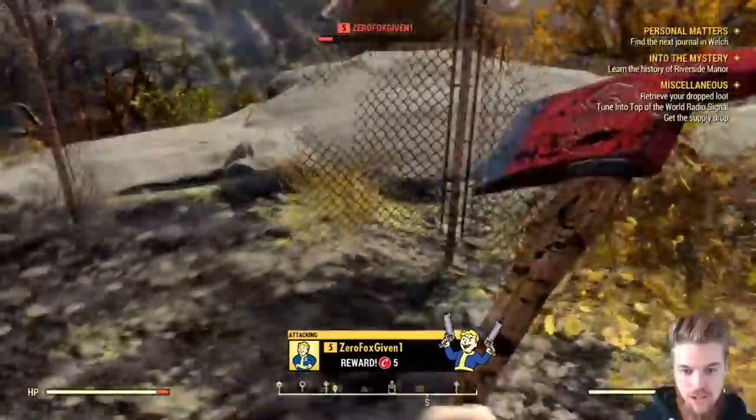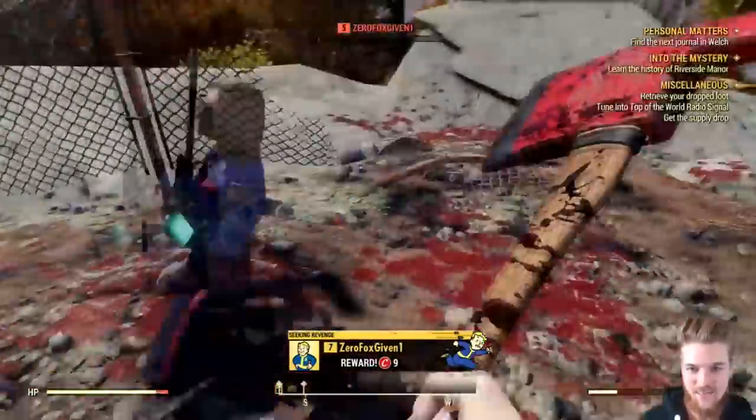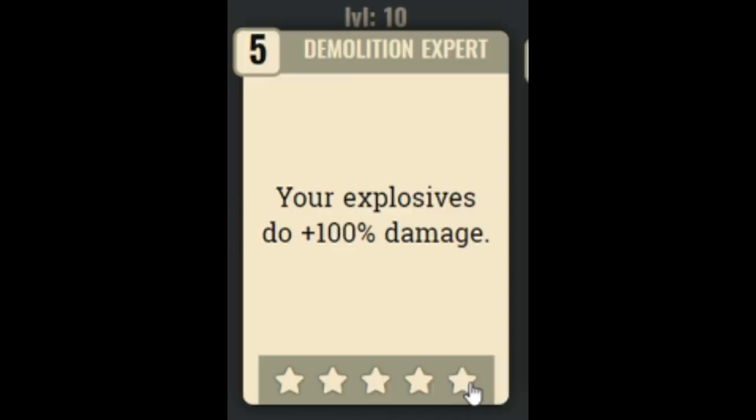Next we have the Demolition Expert perk, which gives a flat 20% damage bonus scaling all the way up to double damage with explosives at rank 5. It's honestly insanely powerful — explosives already do a lot of damage and with this perk they're just ridiculous. You can get explosive rounds and grenade launchers at level 25, making it very easy to one-hit kill players or groups. That said, grenades are hard to hit players with in PvP since you can't cook them, but they're great for PvE.